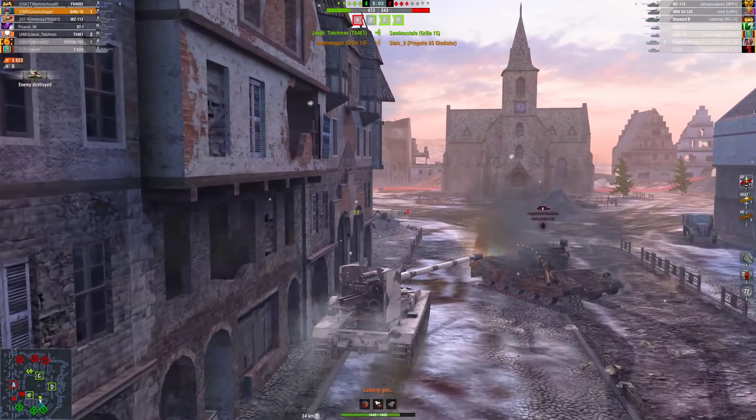My main concern is that this flank is wide open. I could go toward one of these bushes, but I don't have a fully traversable turret — I have really good camo rating though. Take a look at what the reds have: a P44 Pantera and a T-34-3. That's a 400 alpha gun and 225 for the P44 Pantera — 675 plus 400, that's 1,075 in total damage potential.